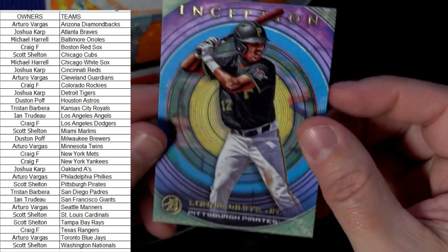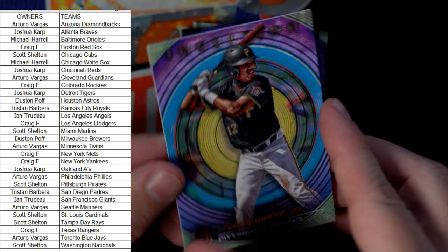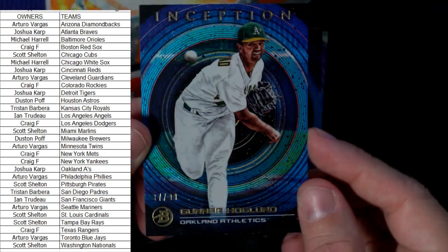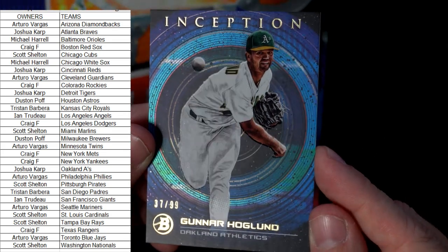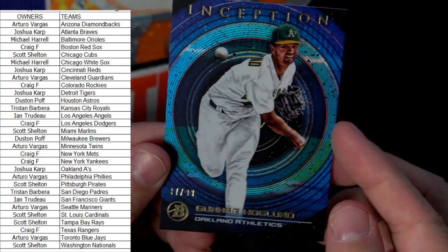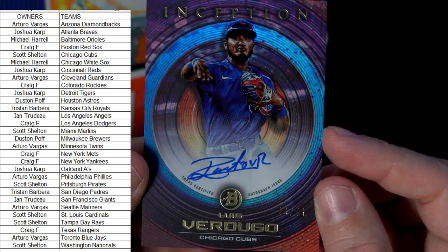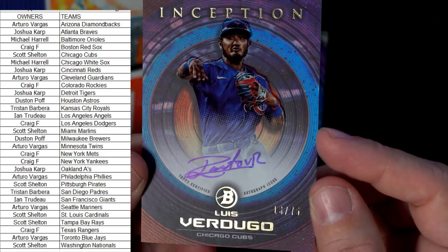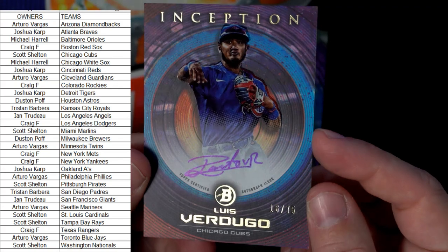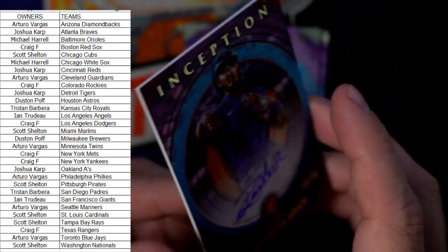Next up we've got a Pittsburgh Pirates card — Lonnie White Jr., and that one's going out to Scott S. Next up we have number 37 of 99, Gunnar Hoglund for the Oakland A's — that's going to Joshua K. We're about to pull two autos — here's the first one. First auto in the box is a Chicago Cubs Louis Verdugo, 16 of 75. Cubs — Scott S, that's coming out to you. Nice on-card auto — base prospect auto card.